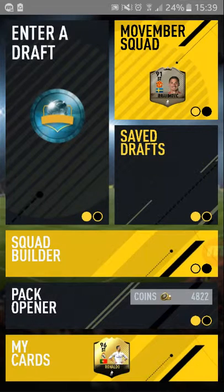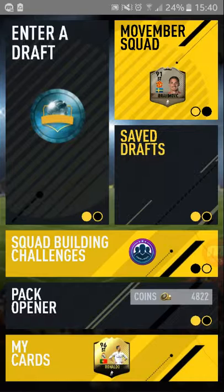Guys, it's David and today we're going to be doing a Foot Draft Simulator app. Basically what you do, you can make drafts, squad builders, SBCs, packs and you get coins for stuff. And today we're going to be doing a squad builder challenge. I've already completed it, but I'm just going to show you how to do it.